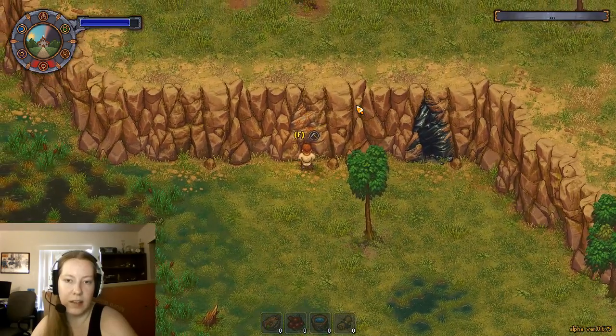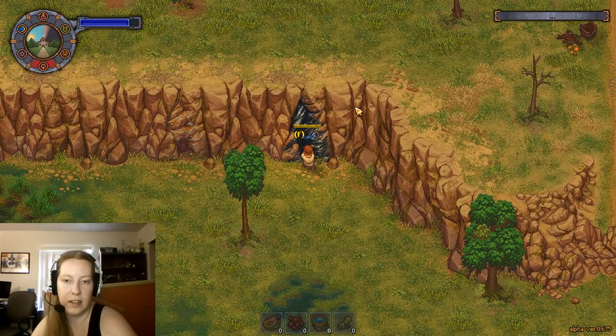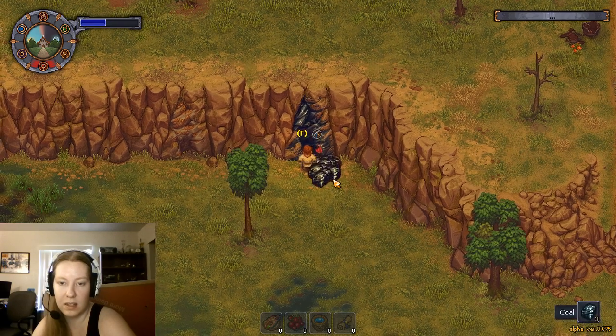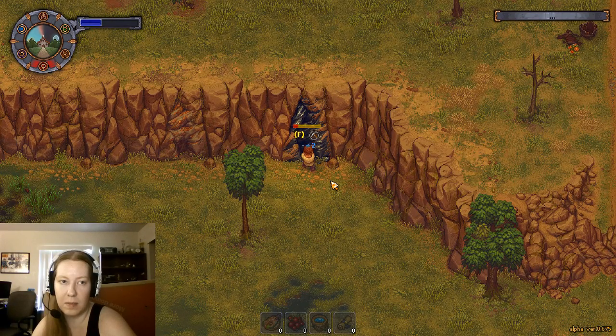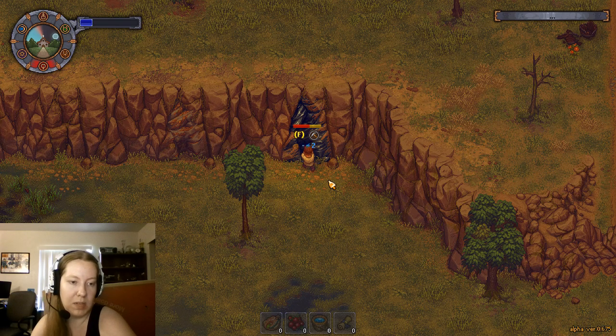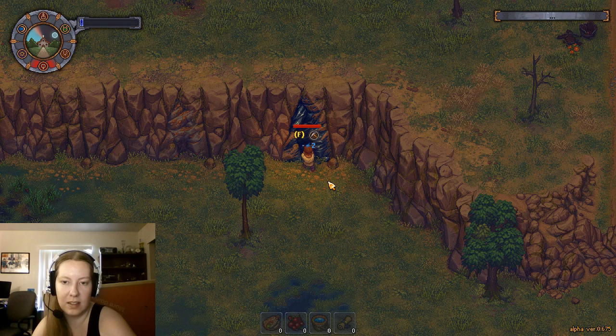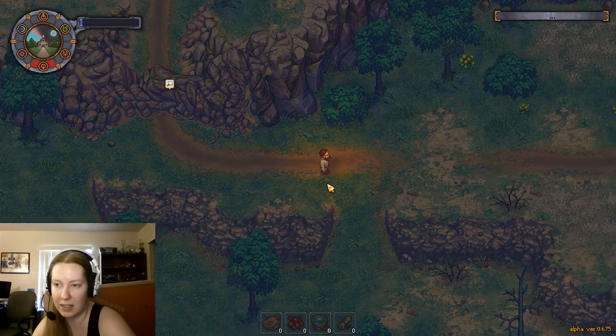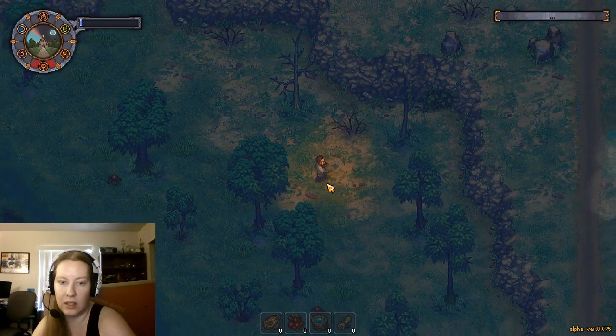Our one coal... this might actually be an iron vein. Yeah, I bet that is. So we don't have to keep finding iron - we have a reusable vein. Granted, it's far away and probably just as annoying to get stuff out of. The better tools might make this faster or more energy efficient. I like how much coal one of these gives us. We're just gonna use up our energy. To the swing of the pickaxe, we had just enough energy. That'll get us several more iron bars.